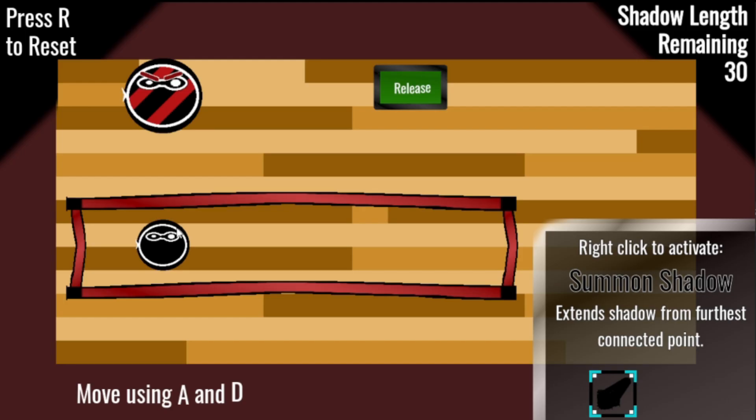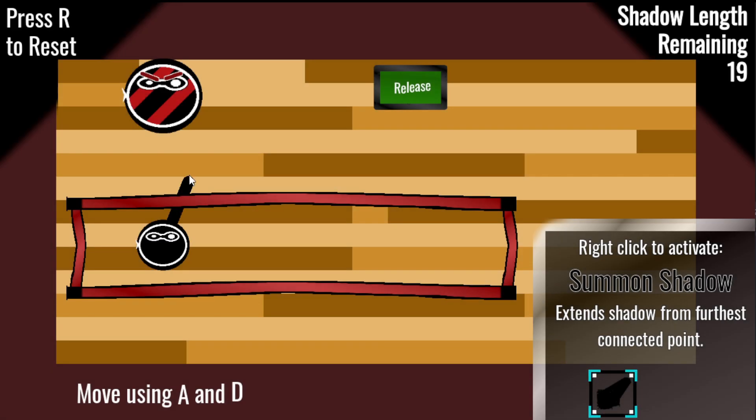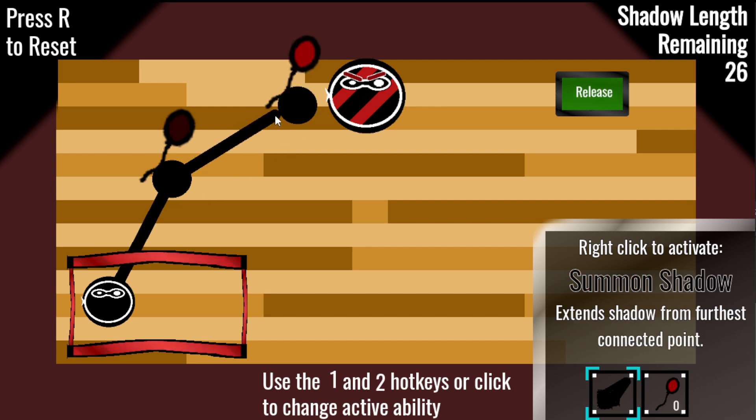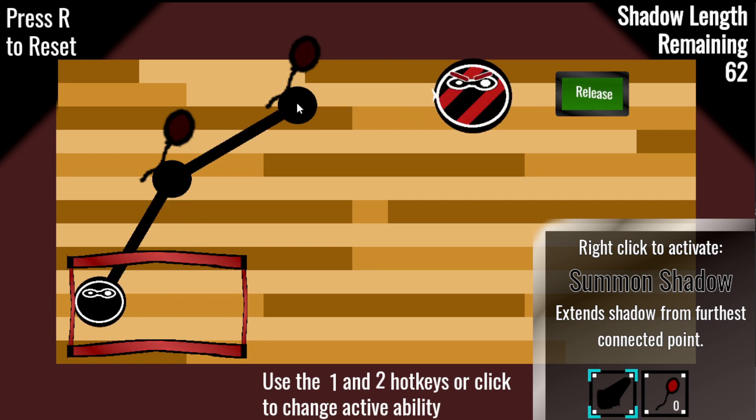I've updated the player's cage sprite and the background. I almost forgot — since the theme of the jam is summoning, I should probably tie things back into that. It still felt like something was missing, so I decided in the last hour of the jam to add a new mechanic.